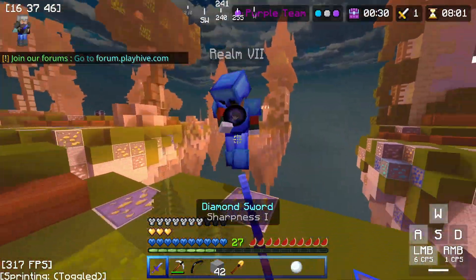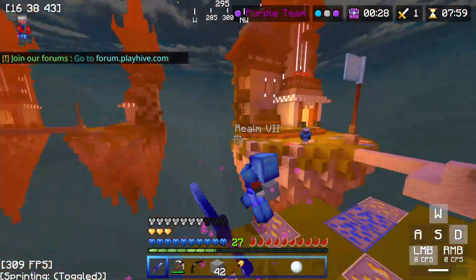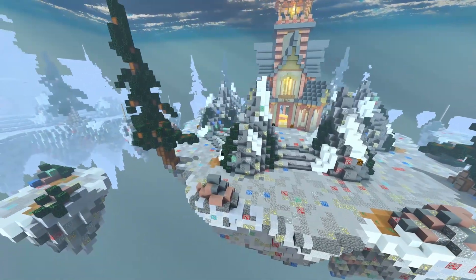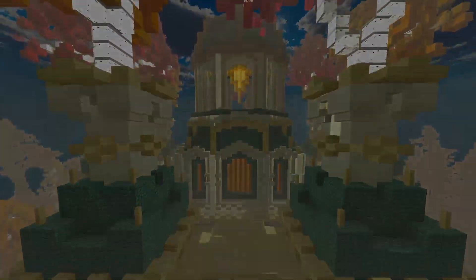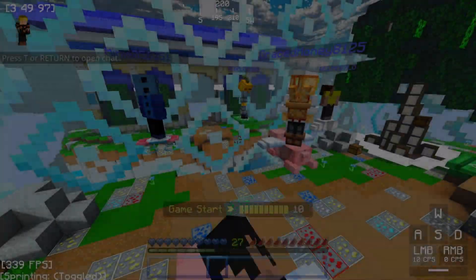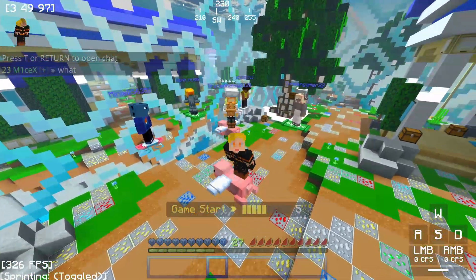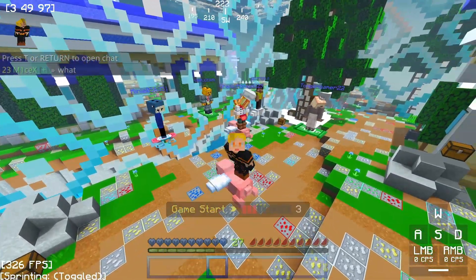Skywars Mega comes with five unseen maps: Monument, Shrine, Gardens, Rocky Heights, and Sky Kingdom. Megas are for the most part relatively similar to normal Skywars, but with four teams of seven players.